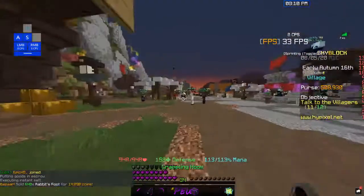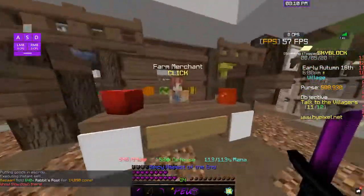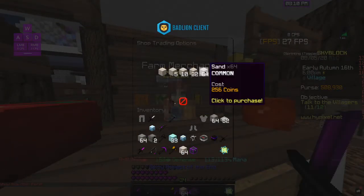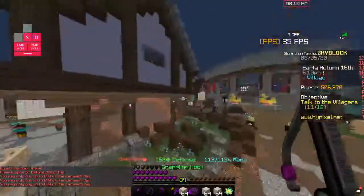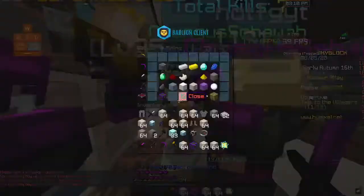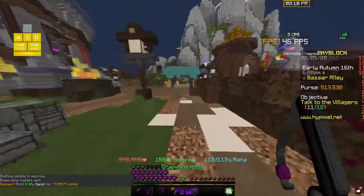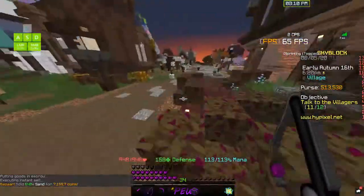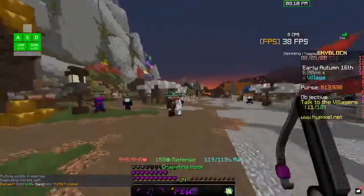The third thing you should be flipping — surprisingly, again, I don't know why — is sand. Get that from the Farm Merchant. We had around $18K, and we just made like $5K.